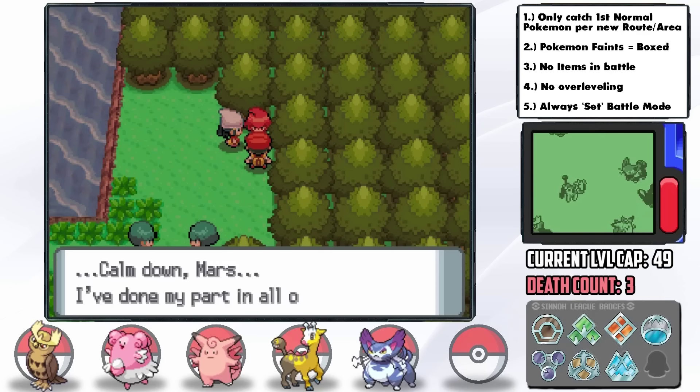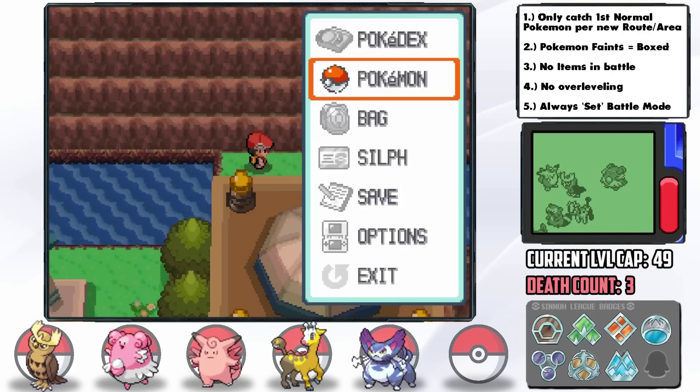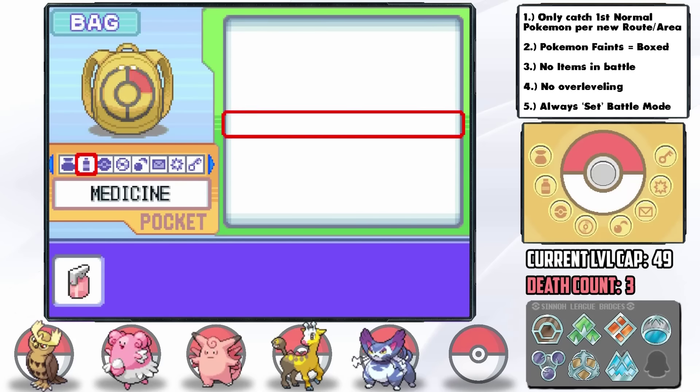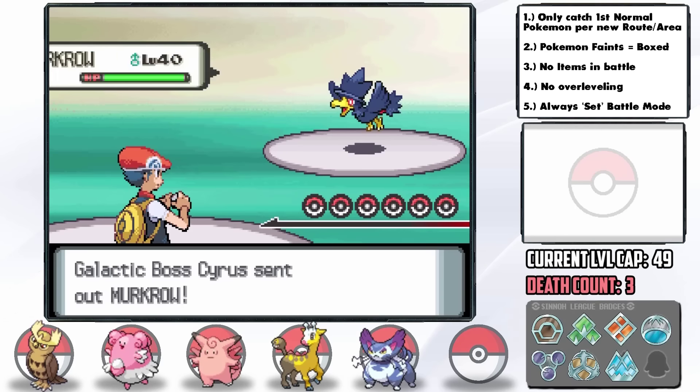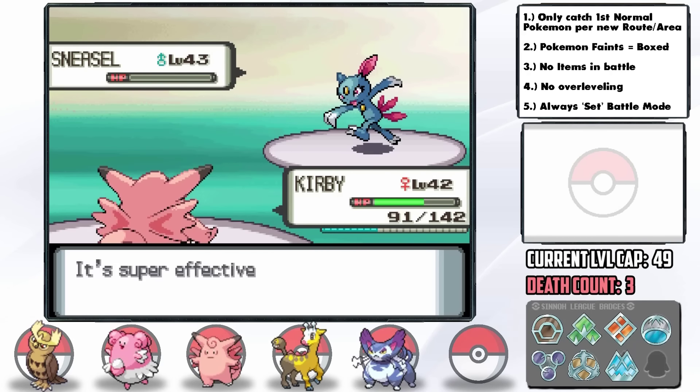At the Galactic HQ, the Thunderbolt TM is now accessible via Surf above the Valley Windworks so we don't have to spend a fortune at the game corner. We teach it to Jeffrey who makes quick work of Murkrow and Golbat, after which Clefable takes care of Sneasel.